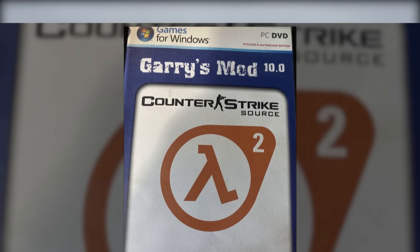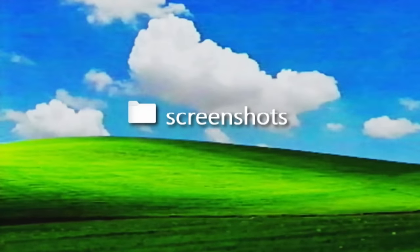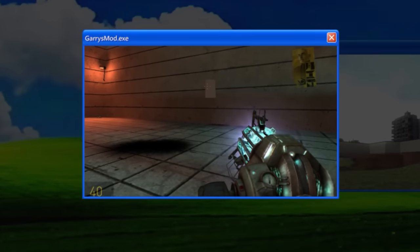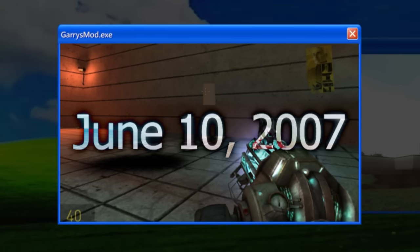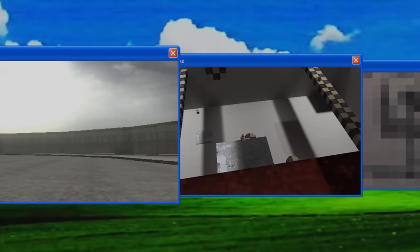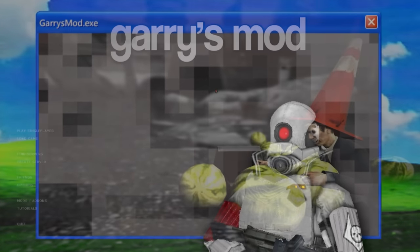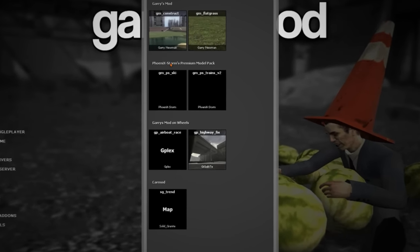Believe it or not, this version was actually sold physically in stores in Russia, and the box art looks like this. Before I actually opened the EXE, I decided to take a peek over to the screenshots folder, just to see what was in there. What I found was a bunch of old-ass pictures taken by whoever had put the build together in the first place, all dated June 10, 2007. Most of these were just different candid pictures of maps, but they were still pretty cool to see. One of them was a picture of a certain symbol that I probably cannot show you on YouTube, made exclusively out of Combine elites. Upon installing and opening the game, I was greeted with a copy of Garry's Mod 10 that had a number of pre-installed add-ons and a handful of pre-installed maps.